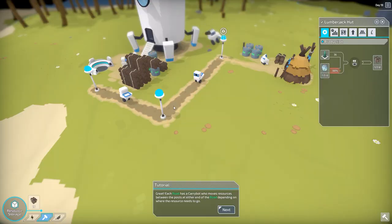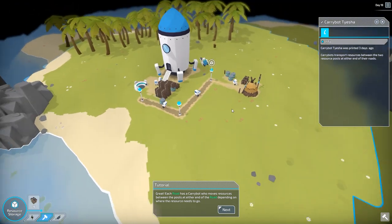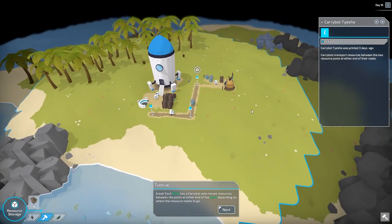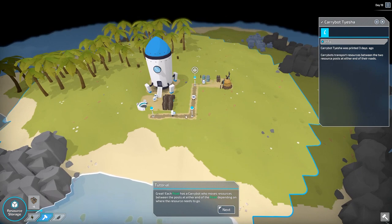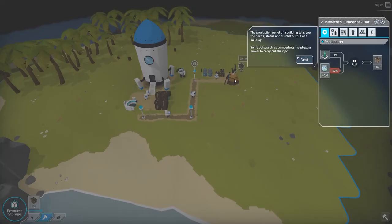One little thing I wanted to show you — if you click on your carry bot, he will wave at you! He or she, I'm not sure which. Now we have the little lumberjack hut. These are carry bots and they travel between the road posts, and then you have your little stacker bots who move your supplies back and forth to the hut and the buildings. The lumberjack has already started working even though we didn't tell him where to work — he's smart, he goes for the nearest trees.